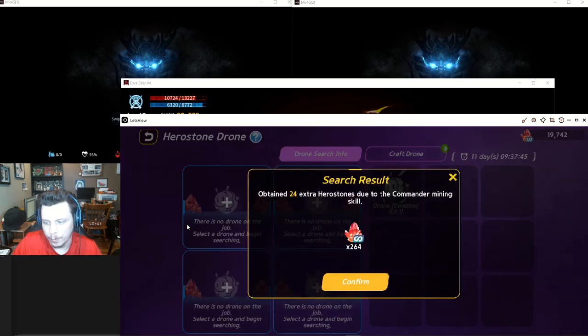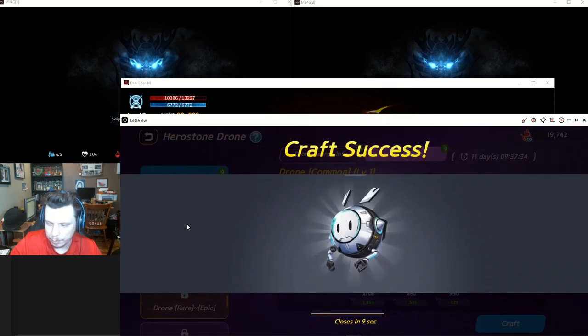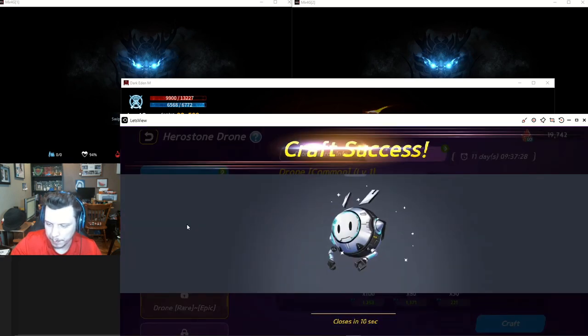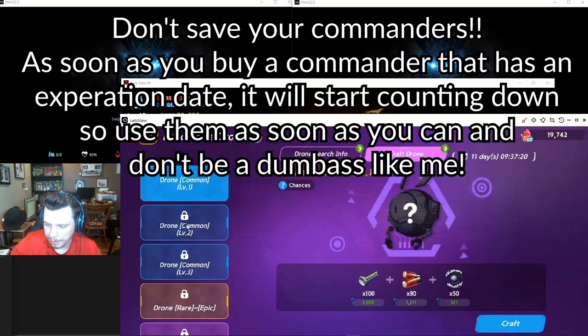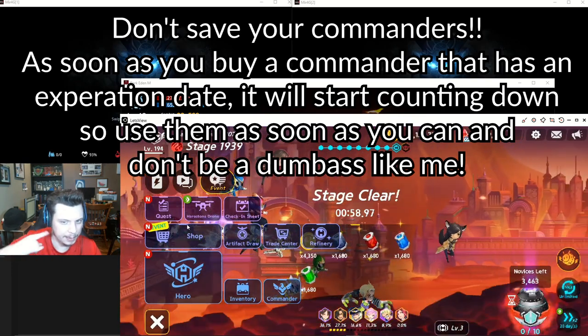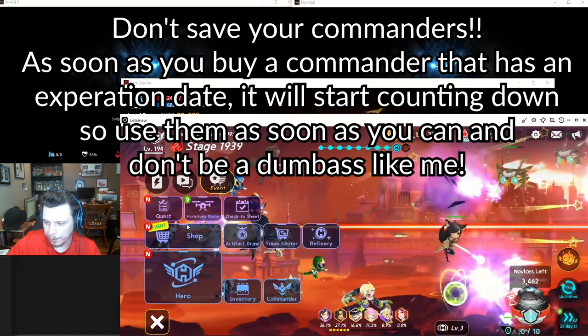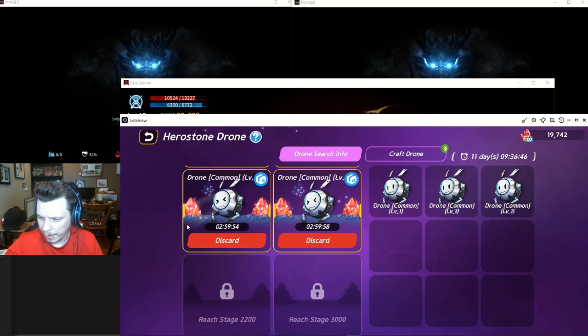Let's craft these guys up. I do have some extra commanders so I could craft some higher level of these guys, but I'm actually waiting until this one expires. I'm going to craft as many as I can just to get by, and when this expires I'm going to use my second commander so I have two commanders active at one time for like an hour, and then I'll just build all the drones I can.